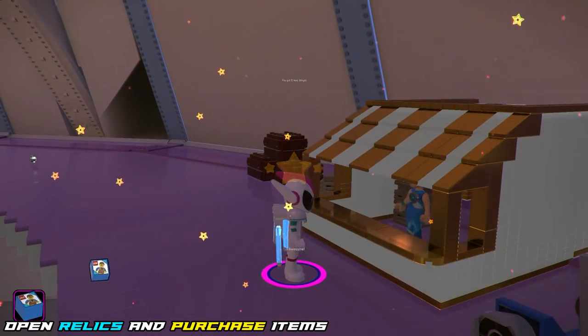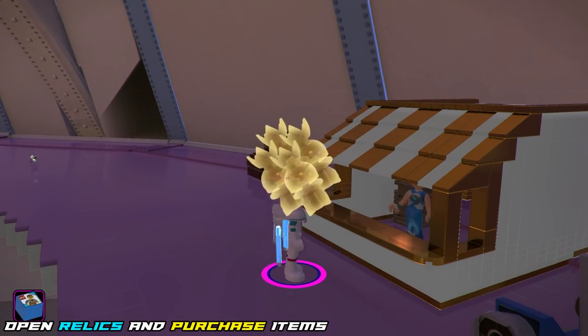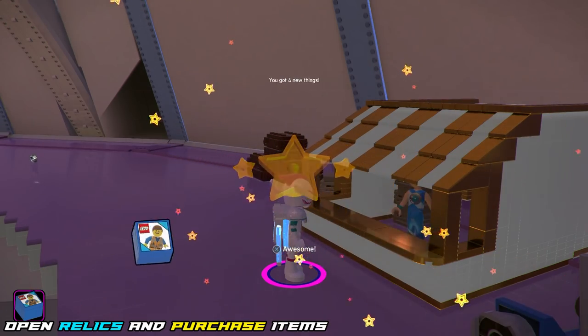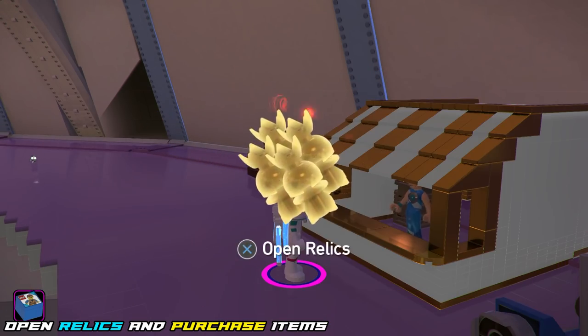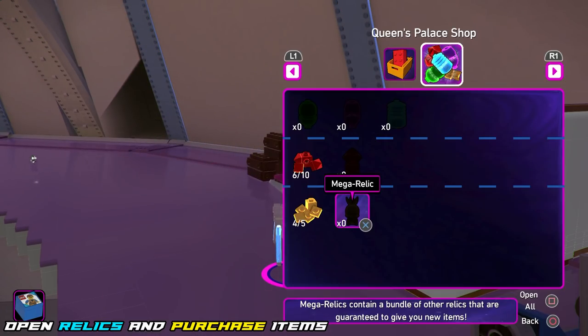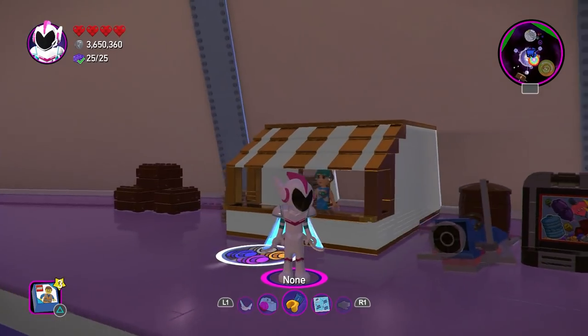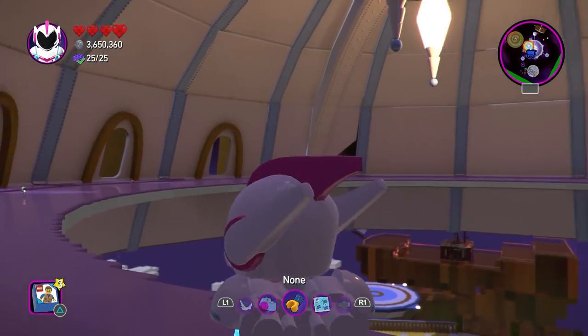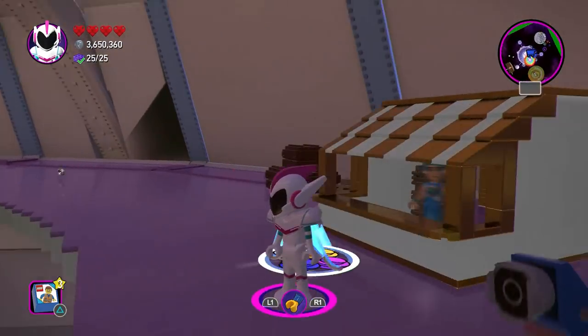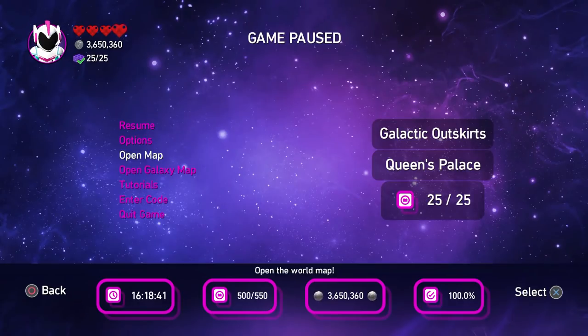I'm spamming relics like crazy, hitting the square button on PlayStation which opens them all at once. You might notice: Brian, you keep having more relics after you open relics. It turns out the game has a system where if you open duplicates it gives you additional relics that you can reopen. So just keep on opening them until they're all gone — and look at that, they're all gone. The Queen's Palace is officially complete and we are out of here.